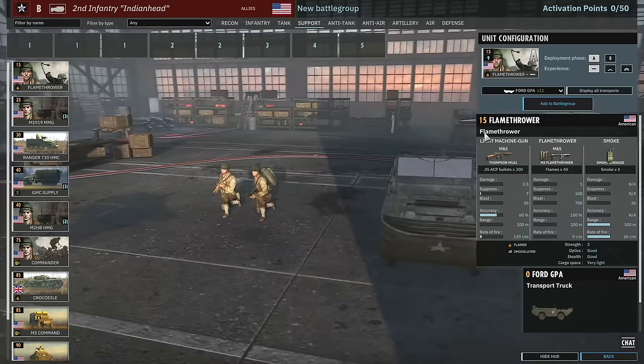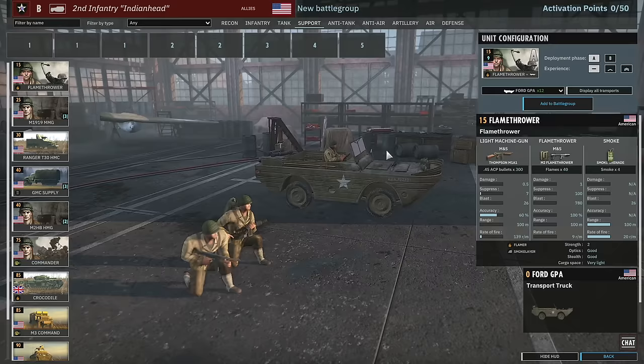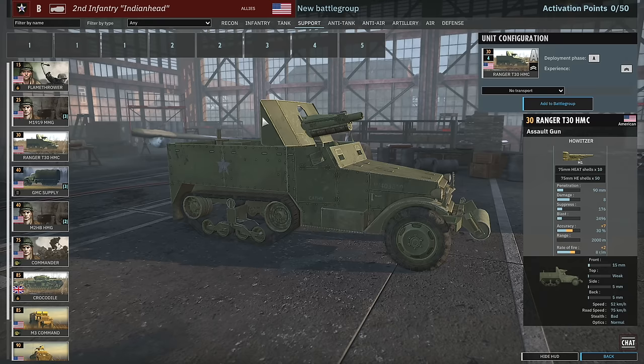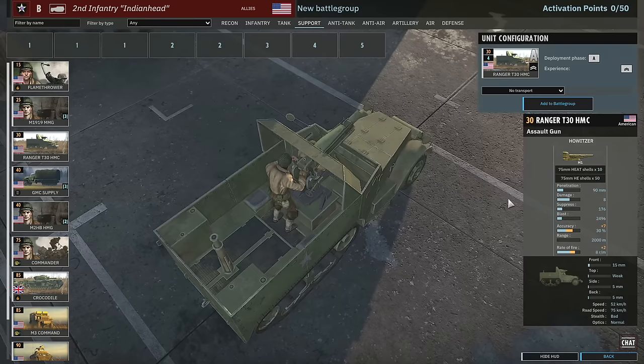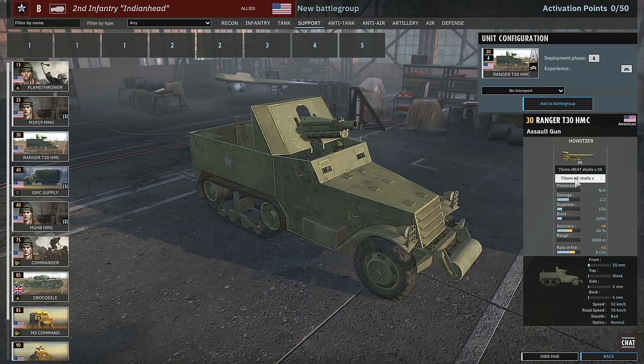Let's move on to the support tab. We have the flamethrower squads — the two-man flamethrower squads, seen before many times. There are 30 cal squads as well. Just note that most of these can be brought in amphibious vehicles, but you only have 12 of them total in the whole division. Then we have the Ranger T30 HMC — a support gun on wheels, basically.